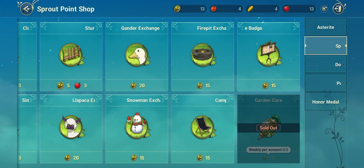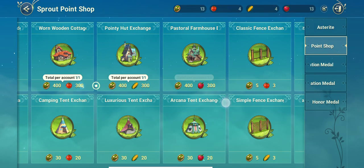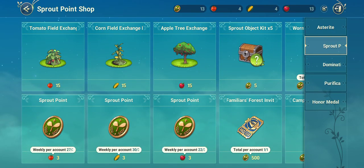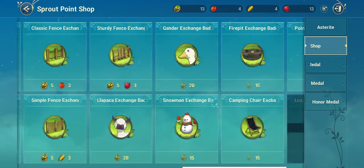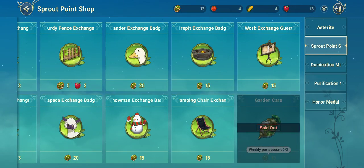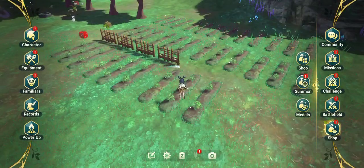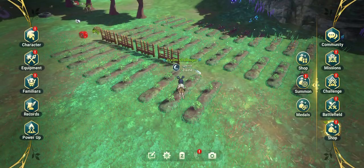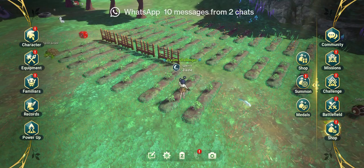Purchase the weekly limit of garden care here because this is the only way to get it and complete the handbook. You'll need your crops to convert them to coins, then use those coins to purchase the garden care. That's it — I hope these tips are helpful. Thanks for watching and please subscribe if you found this video useful.